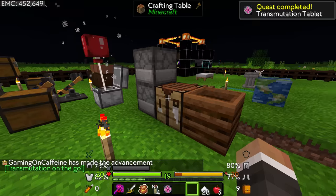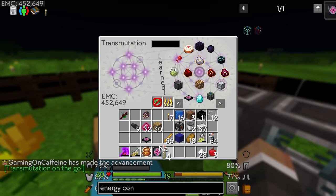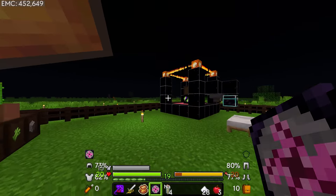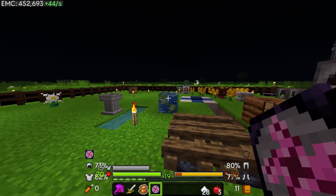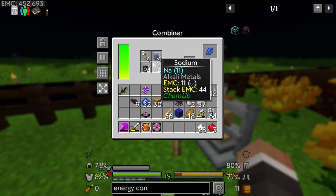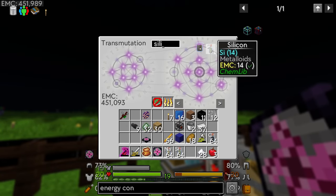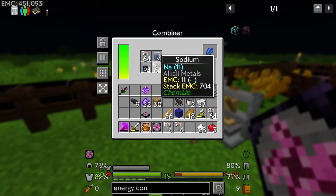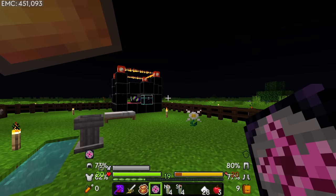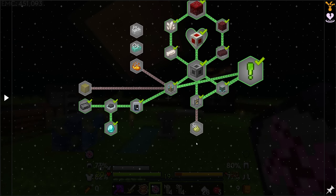That gets us the transmutation tablet — and of course that completes the quest. We could dump all that EMC back in by putting it away, but now we can just right-click this anywhere we want and have access to everything we need no matter where we are. Going forward, if we want to make lapis or redstone we can grab the sodium and silicon directly from the tablet instead of running back to the physical table every time.